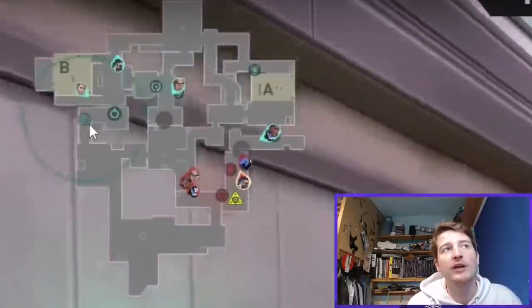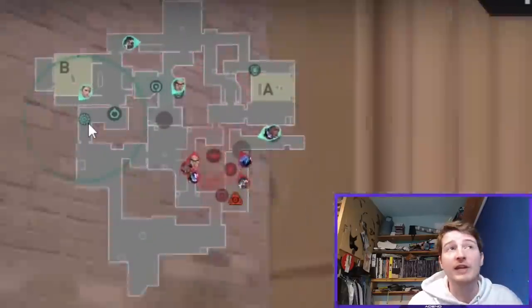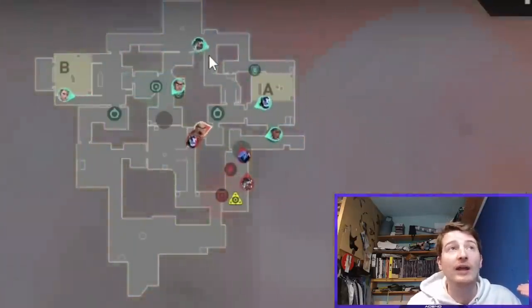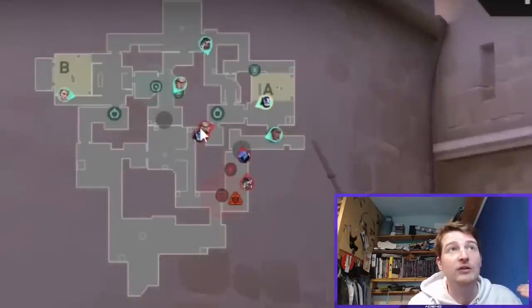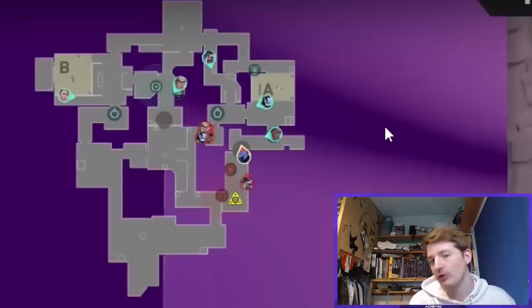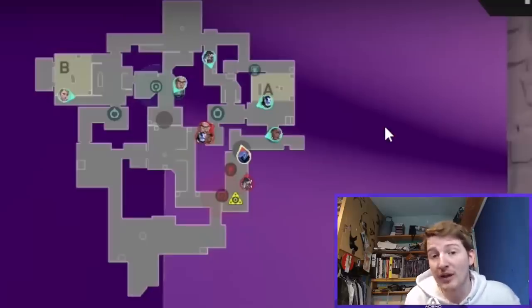With all that utility in place on B main — none of it getting shot — Leviathan have a very good idea of where the hit is coming in. They're ready to deal with an A split straight away. They have the correct read, and that is the key advantage of the DRX Triple Initiator comp: very, very strong defensively because you're almost always going to be in the right space.